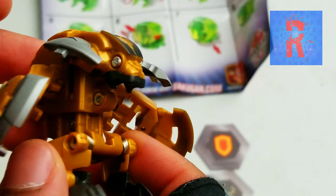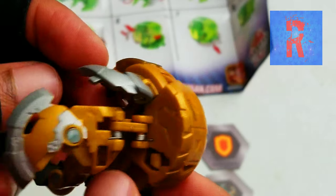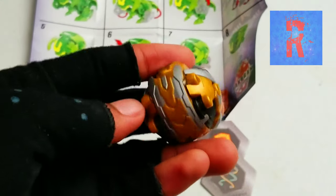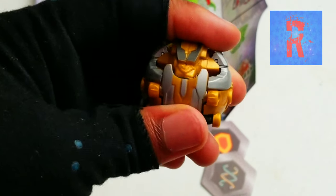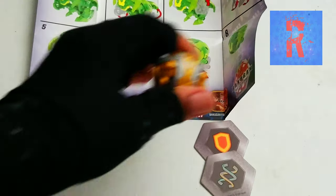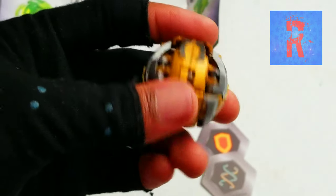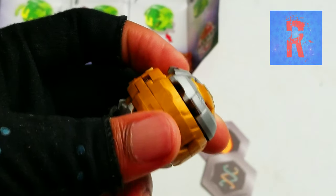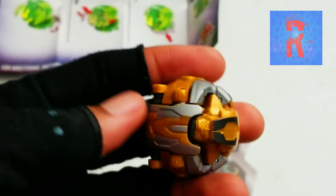This is actually a Bakugan Ultra, so it will kind of spring out and do a little bit of a trick. I finally got Maxitor Ultra closed. It doesn't really look like a perfect sphere in its ball form, but it's basically still going to roll the same.